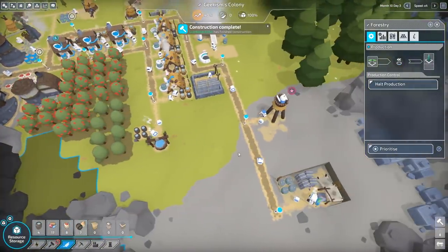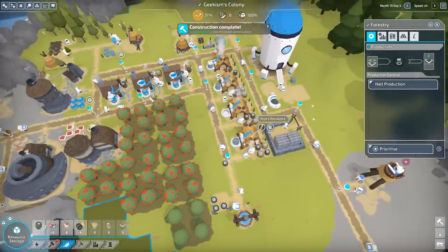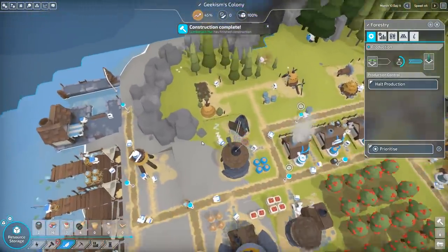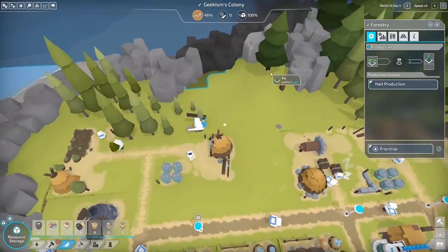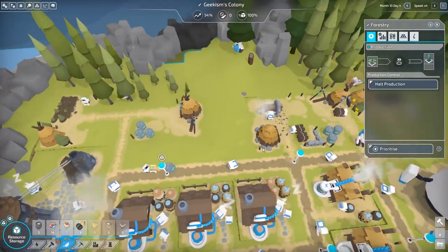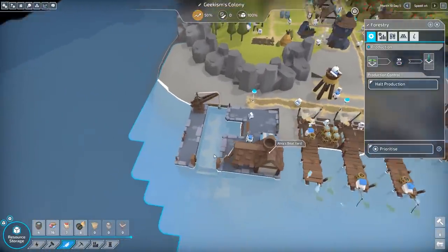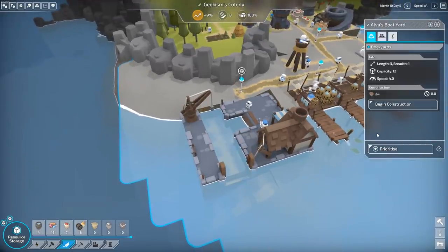Everything else we're pretty backed up on — wells, stone — loads of stone storage in there. This guy's going to go and get these big trees while these ones grow. What I'd like is to have some more planks backed up, because at the moment everywhere's kind of waiting for planks.